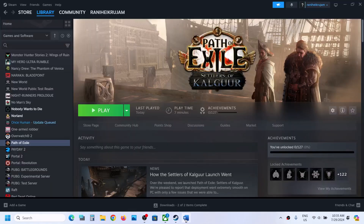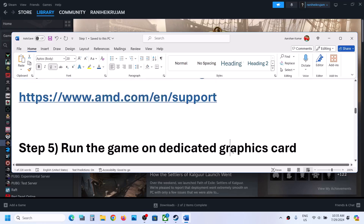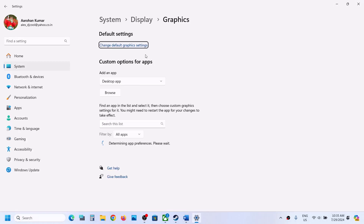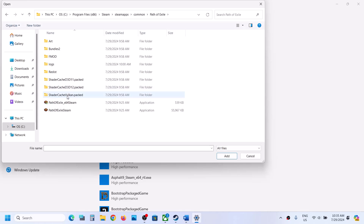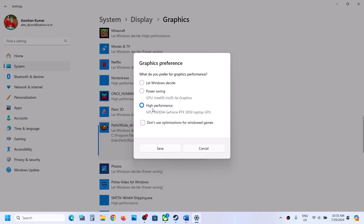The next step is to run the game on the dedicated graphics card. Type 'graphic settings' in the Windows search box and go to Graphics Settings. Click Browse, go to the game installation folder, open the game folder, select the exe file, click Add, then click Options, select High Performance, and click Save.